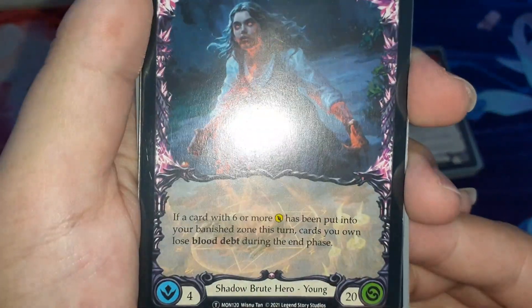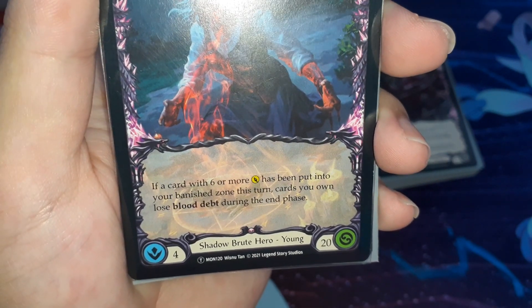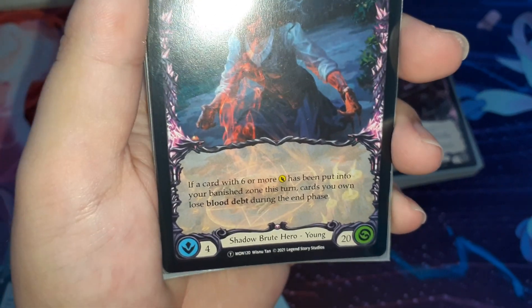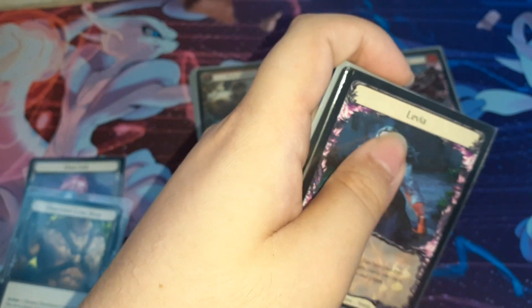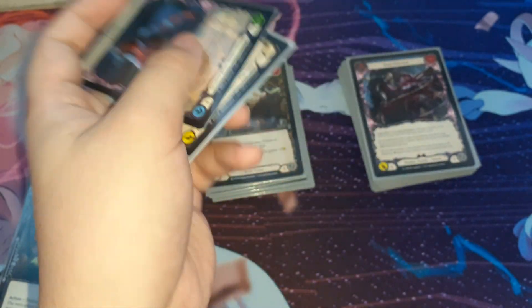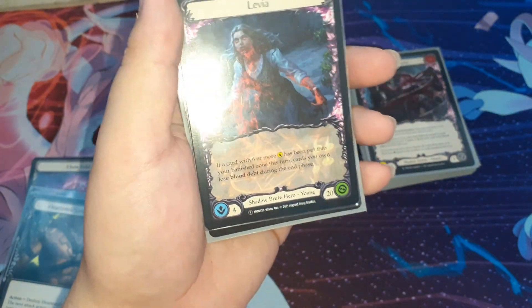The hero is Levia. It's a Shadow Brood Young Hero. The effect is: if a card with 6 or more power is put into your Banish zone this turn, it cuts you on Lost Blood Debt. In Shadow, you play Blood Debt, and the effect is at the end of the turn if you have a Blood Debt, your Majestic deals 1 damage to yourself — so it's very dangerous. But thanks to Levia, it can almost turn off the Blood Debt almost every turn.